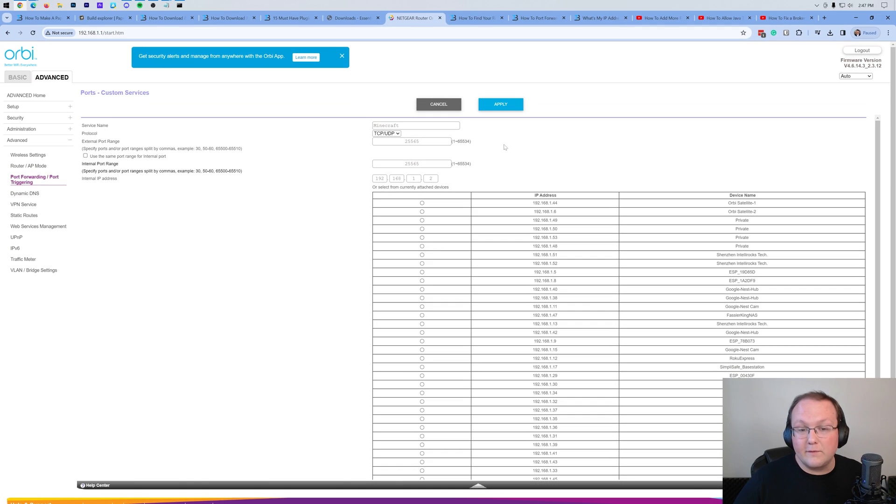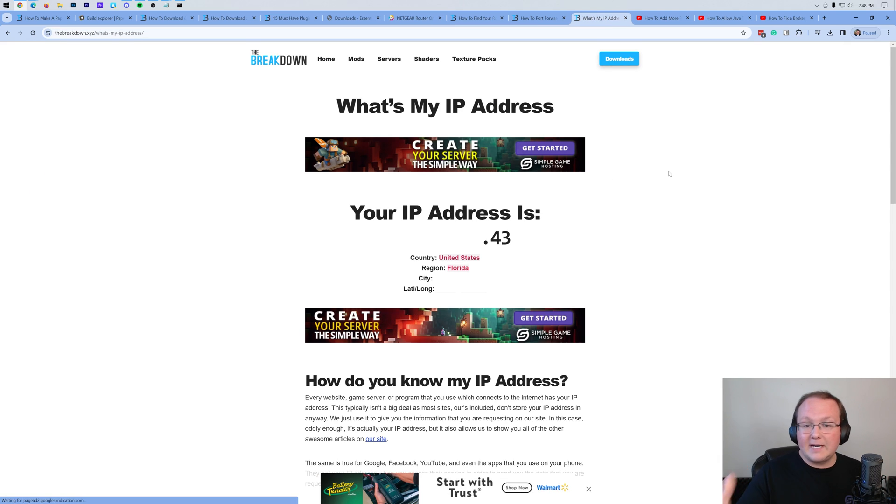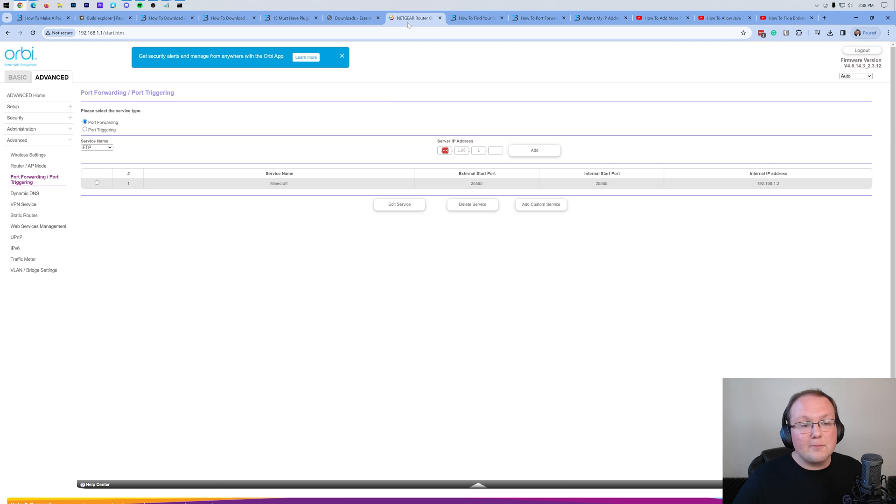Go ahead and apply and save your port forward — unless your router asks for an external or outside IP address, in which case you need your public IP. Every one of you watching this needs your public IP. You can find it in the description on our website — it shows your public IP and also reveals what people can find out from it, including your city, state, and latitude and longitude coordinates. So only give this out to people you trust. All of this is kept private at Simple Game Hosting. Click to copy your IP address — this is how your friends are going to join your server.